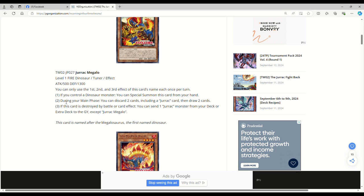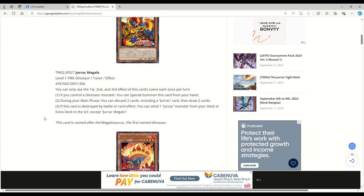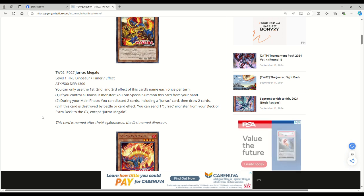First one here is Jirac Megalo. This is a level one fire dinosaur tuner with 500 attack, 1300 defense. You can only use the first, second, and third effect of this card's name each once per turn. If you control a dinosaur monster, you can special summon this card from your hand — that's very easy to accomplish in a dino deck. During your main phase, you can discard two cards including a Jirac card, then draw two cards. If this card is destroyed by battle or by card effect, you can send one Jirac monster from your deck or extra deck to the graveyard, except Jirac Megalo.